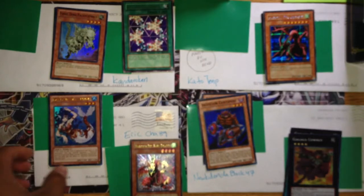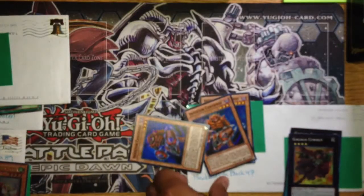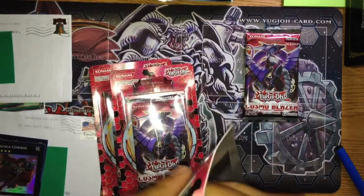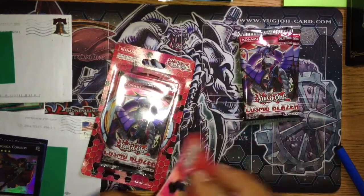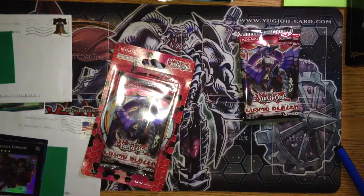With all that out of the way, I'm going to go open up the packs. I'll take out all the cardboard stuff and just leave the packs to the side. There are some really good cards in this set — I'll probably be doing a box opening pretty soon, since Cosmo Blazer came out today. A couple of my friends are going to be buying some boxes as well, so I'll probably record their openings too.